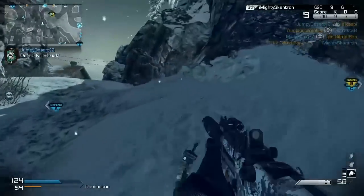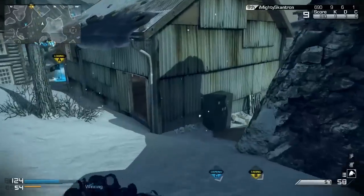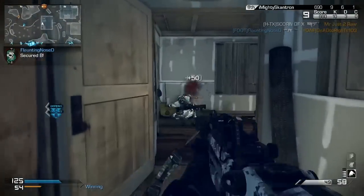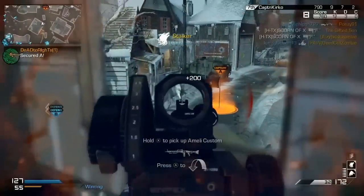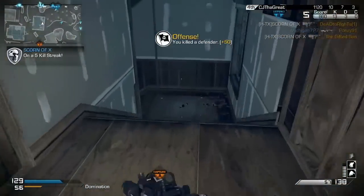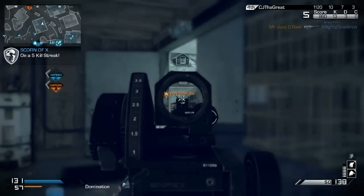If you have decent teammates and you know the spawns — which I will show you all the spawns when I upload another Sovereign video, I have videos to upload, it's just I don't have time — this little building is good to control whenever they have the A flag, because these guys just keep pouring out of their spawn points.